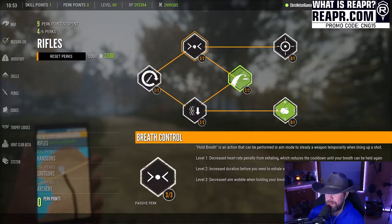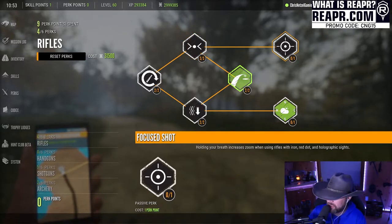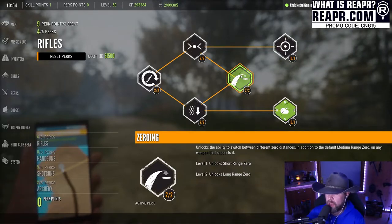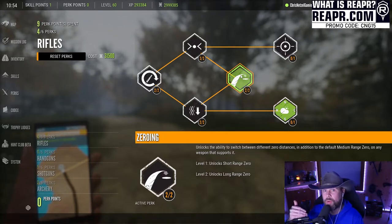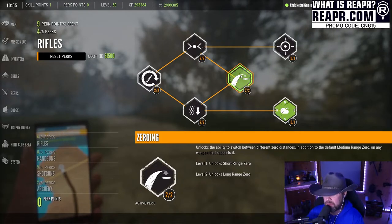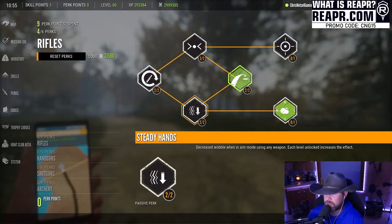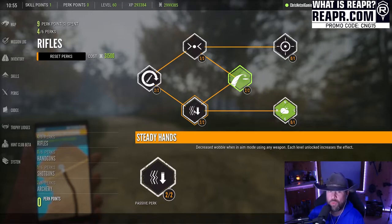Breathing Control is another vital one. The way you see me hold my breath for a long time and maintain good recoil control is by utilizing these skills and perks. Max out Breathing Control for sure — 100%. Focus Shot I don't really mess with since some descriptions make it pointless. I do have Zeroing unlocked but I use Kentucky windage instead, training myself to aim higher or lower depending on circumstances. Steady Hands decreases wobble when in aim mode — you want that to minimize wobble and extend breath holds.